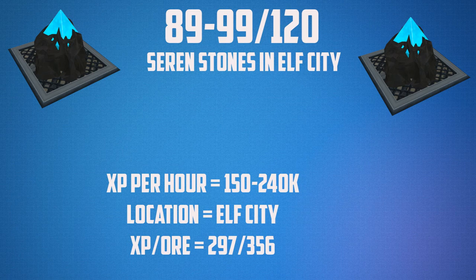From 89 to 99, or even 120 if you want, you're going to be doing seren stones in elf city. You do require elf city unlocked and 89 mining, but this can be boosted — with a god banner, for example. The experience per hour varies depending on if you have the district bonus, but you can get upwards of 240,000 experience per hour, starting at around 150,000 experience per hour. This is very very AFK as well. The XP you get per ore is 297 or 356.